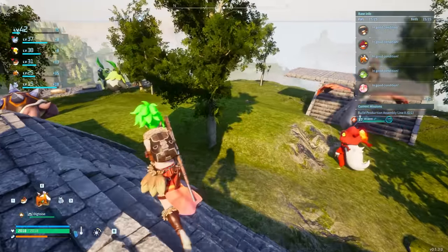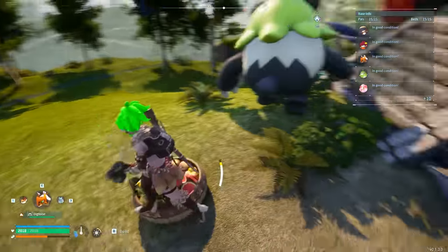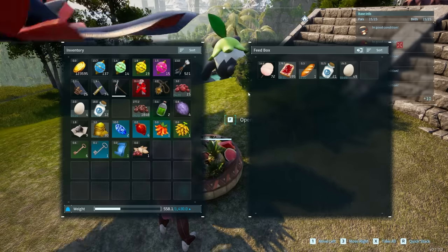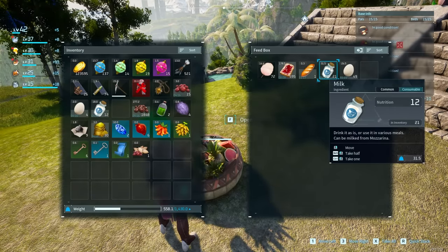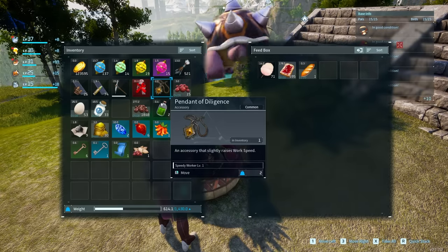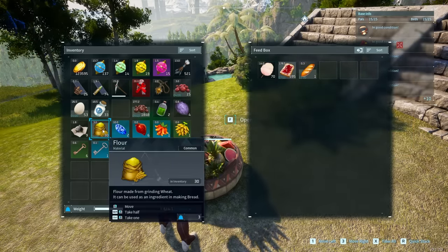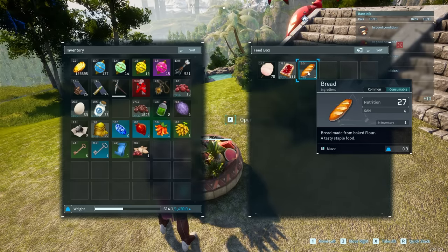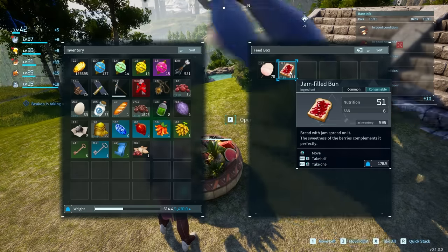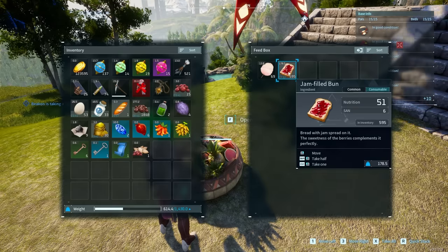That makes a massive difference, so definitely take advantage of that — that's the first thing. The second thing is based on what is in your feed box. Notice how in my feed box there are a few different things. I have raw ingredients like eggs, milk, and other things, but that's not actually what you want to put in there. The things you want inside your feed box are crafted foods. If you go to your food section, there are three foods to focus on. Bread is really easy to make because it only requires one wheat, giving you four sand and 27 nutrition per bread. But that's not the best one — what you want to aim for are jam-filled buns and salads, because both are cheap, easy to make, and have a high amount of nutrition and sand for their cost.